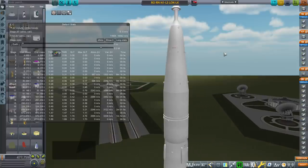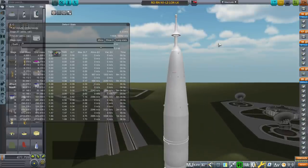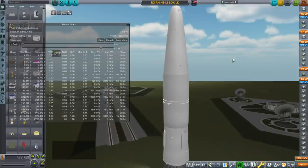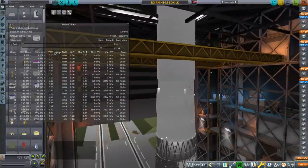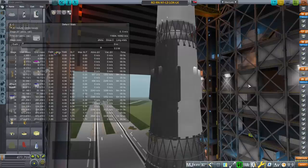I have not touched the craft file. This is just a craft file that comes with Realism Overhaul — Raider Nick's N1 rocket with the L3 stack and the mission to land on the moon. I have not modified it in any way. We are at Baikonur. My launch trajectory and transfer will be however I see fit, so that might not be exactly how they intended to do it, but I'll do the rest.